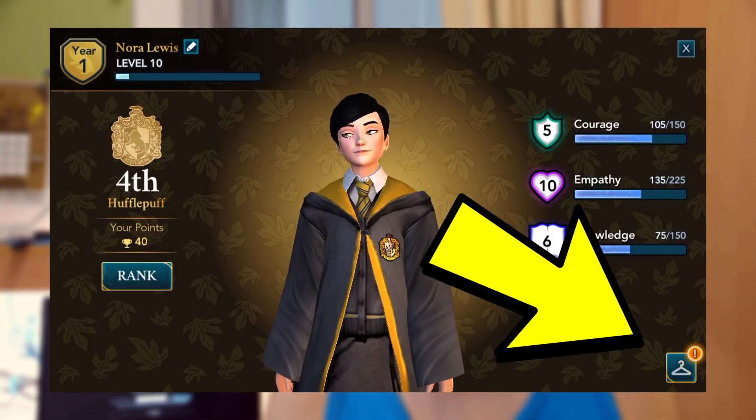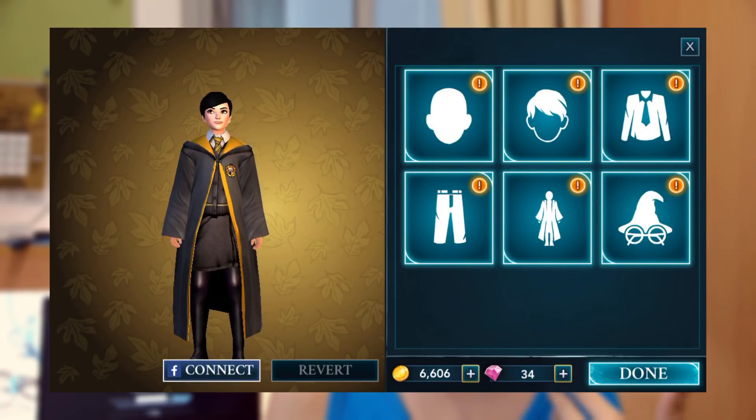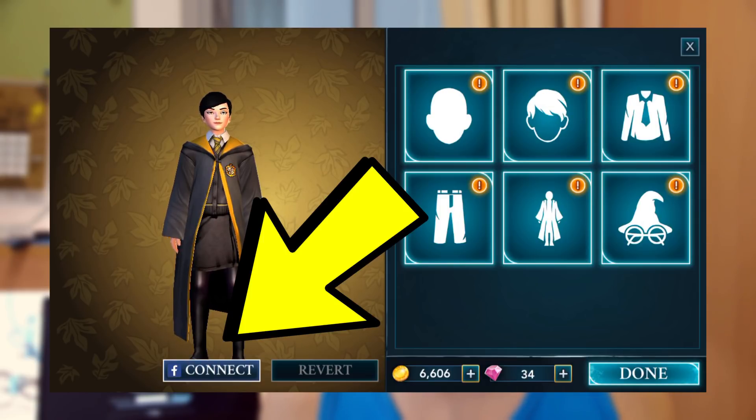In the bottom right-hand corner, there's a hanger icon where you can change your character's avatar, appearance, and look. There's also a connect icon in the bottom left with the Facebook logo. I highly recommend you connect your Facebook account to your Hogwarts Mystery account — if you lose or change your phone, you won't lose your progress. Just log in through Facebook on any other phone and you'll continue right where you left off.